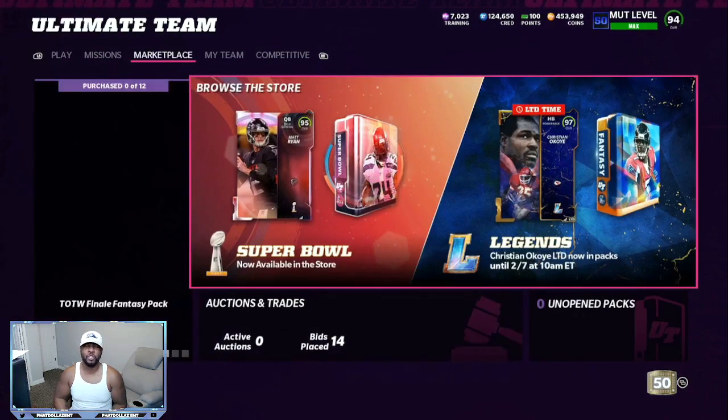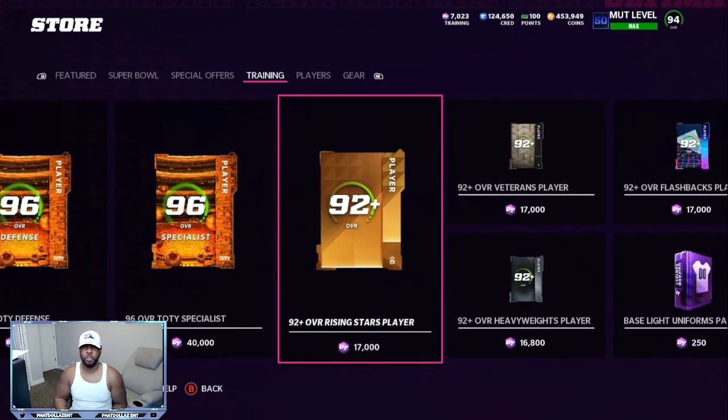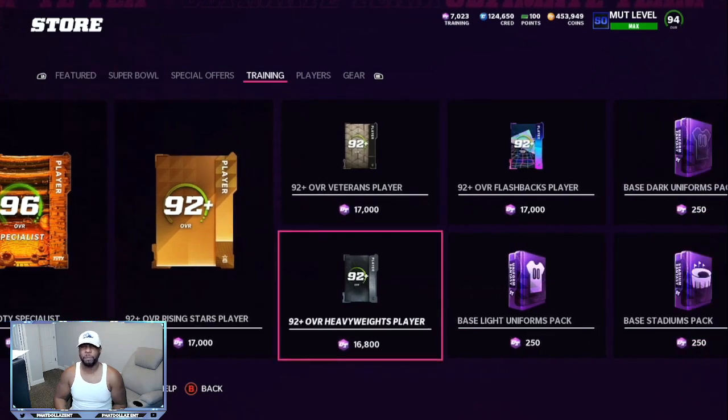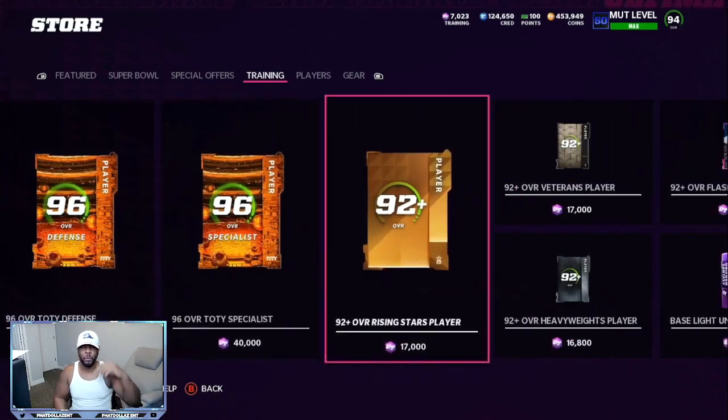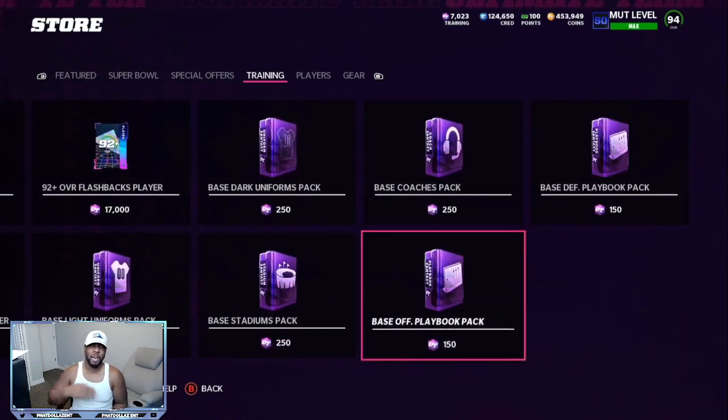You're going to take that 36 to 37,000 training and come over to the training packs. Once you're there, you have to figure out for that day what is the most valuable — the 92 plus overall rising stars or the heavyweight players. Both of these are going to give you two packs. With the remaining training, you're going to take that over to the offensive playbooks. You'll usually have between 3,000 and 3,400 training, giving you about 20 to 22 packs. Those playbooks sell between 3,600 and 4,200 every single time, giving you an extra 60 to 80,000 coins.